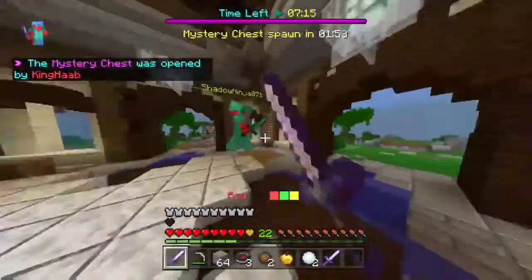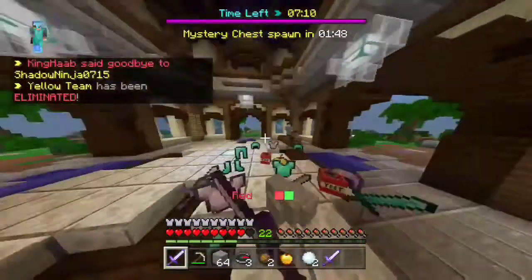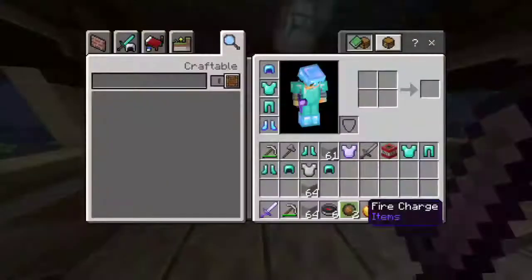I was going to switch to my sharp one sword — I thought it was Sharpness 2. I'm pretty sure the sword I'm holding is Sharpness 2. I think I can definitely kill this guy. Yeah, I had a lot of extra hearts.